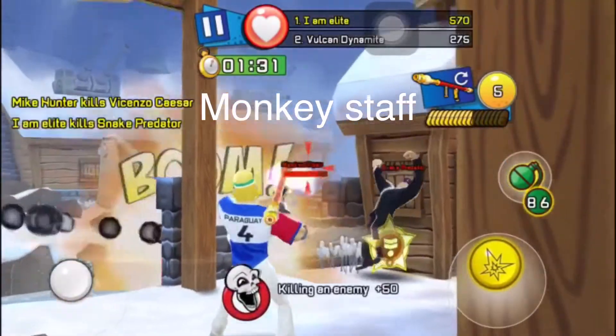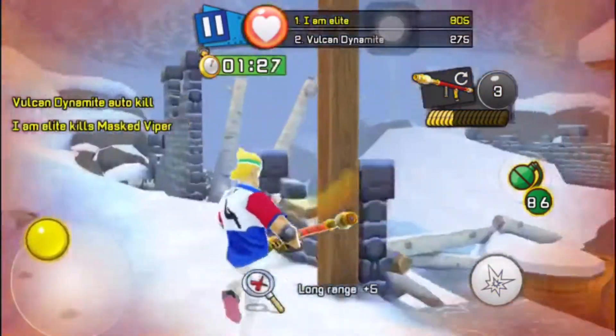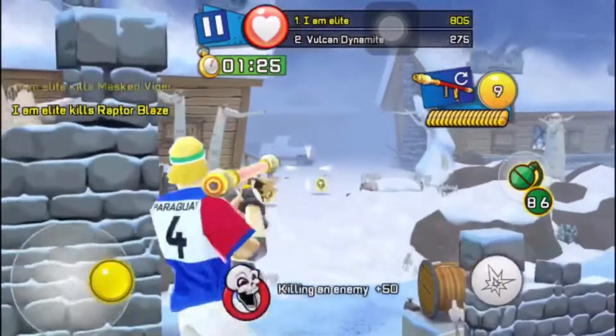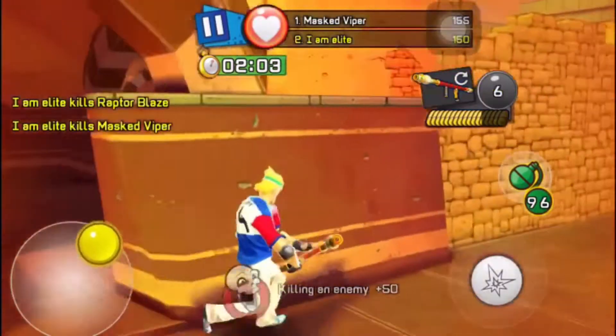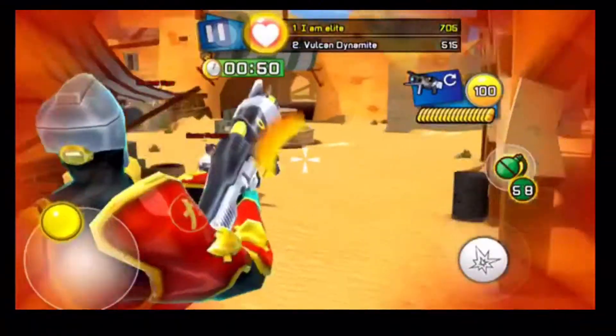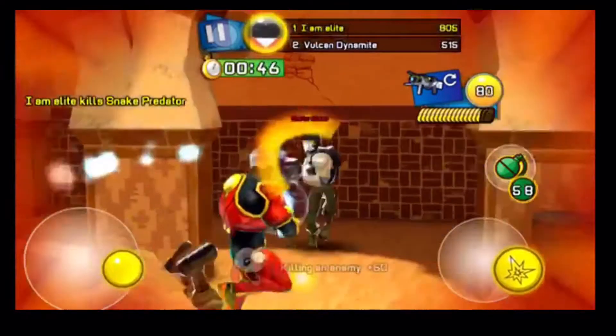A few other weapons we're going to go through — for example, the monkey staff. These shots can literally go through a guy, as you saw here. And as you can see here, shooting one shot and both guys are dead.